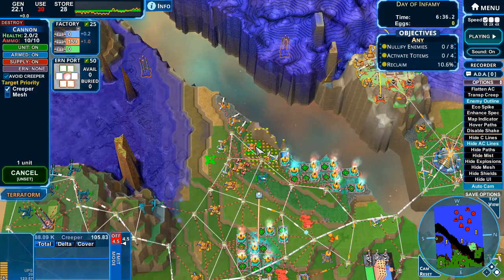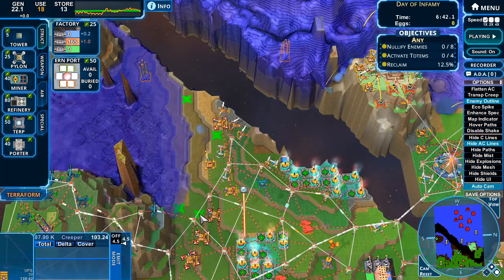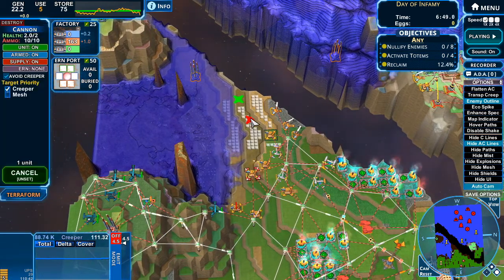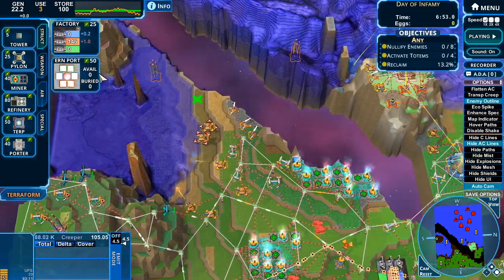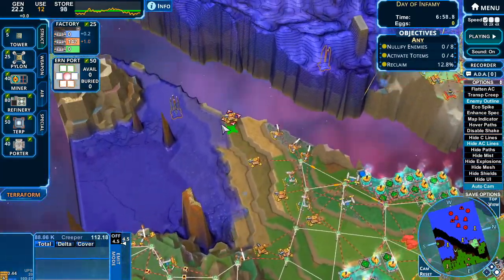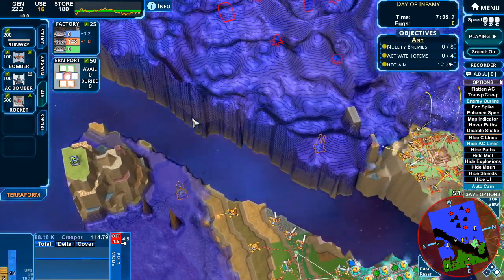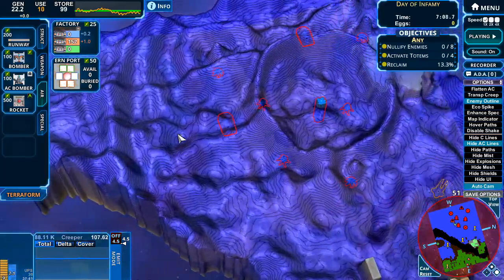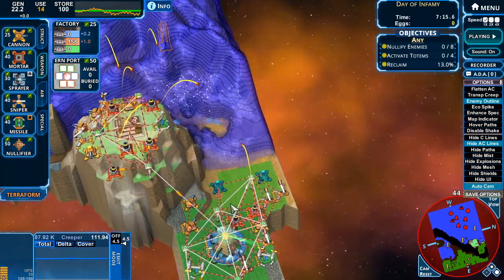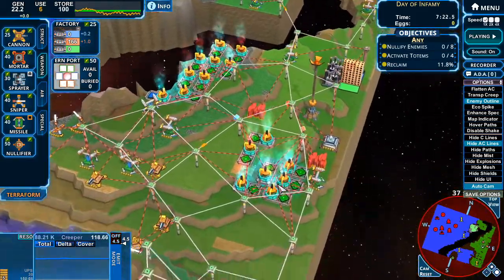I'm gonna move this guy up, this guy up, this guy up, and this guy up. This guy's gonna fly down here - hopefully they don't sneak past me while I'm busy moving. We just gotta get rid of the rest of this creep and we'll be fine. Yeah this is still kind of a nightmare - the plan is terp planes, terp planes. Can't even do rockets since I can't make any liftec. We are actually pushing back the creep here which is nice to see. I'll go ahead and terp already.